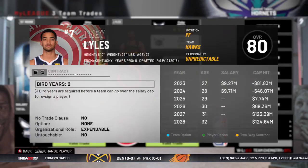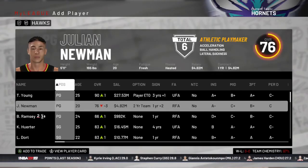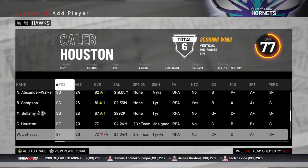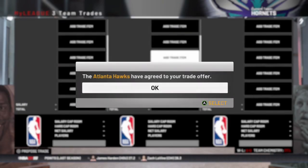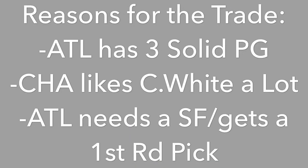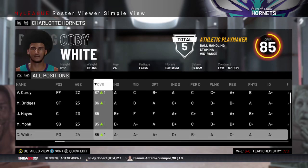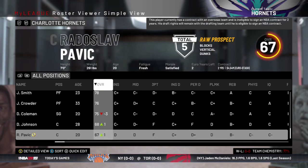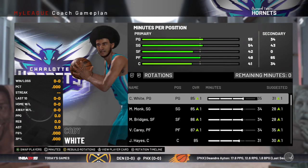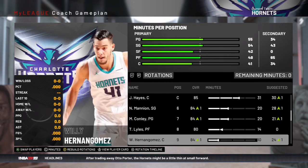The Hawks have three point guards — Trae Young, Kobe White, and Julian Newman — and all three of them need minutes. Trae Young is obviously their starter and Julian Newman is going to be progressing, so Kobe White needs a starting role on some team. We give them a small forward. We get Kobe White, and the Hawks also get a first round pick in two seasons. I really like Kobe White — I think he's definitely a franchise point guard type of player.